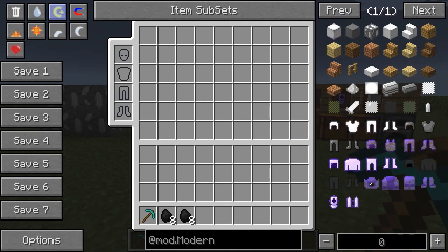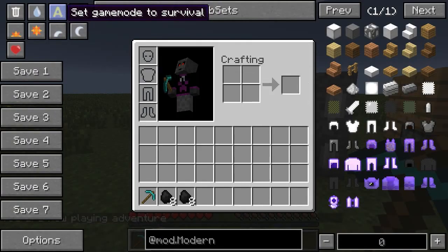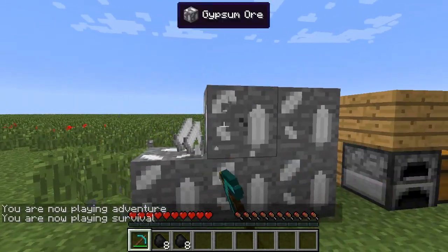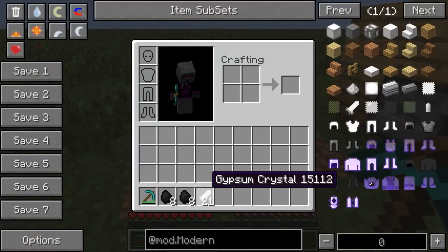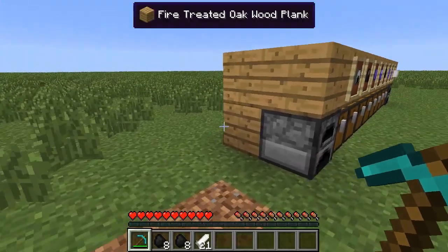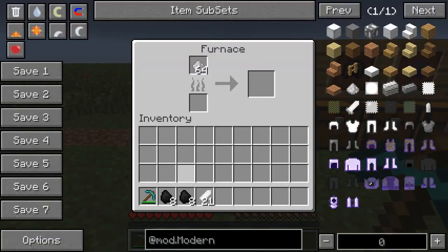There's not a whole ton of stuff added, but there's a good amount, so let's get into it. The first thing the mod adds is this new ore. If we go into survival mode and mine it, you can see it drops multiple things similar to quartz and redstone, and it is called gypsum crystals. These gypsum crystals can be used to make fireproofing stuff, which I'll show you later in the video.